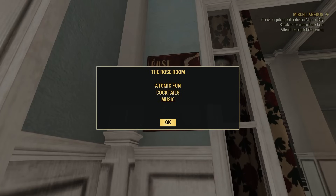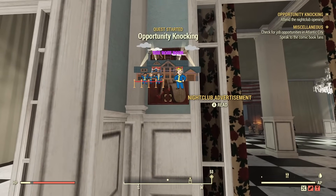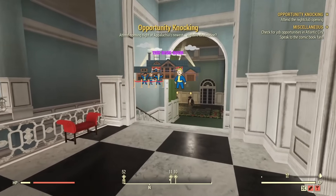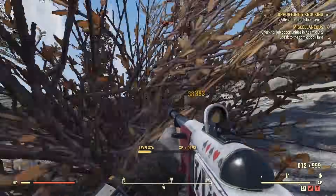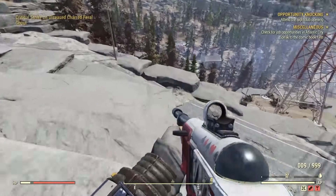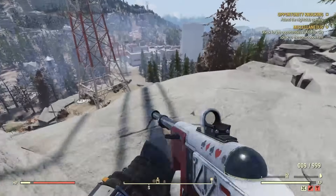Hey everyone and welcome back to another Fallout 76 video. A couple hours ago Bethesda released the new Inside the Vault article announcing the release of the new PTS update, which is now allowing us to play the new America's Playground DLC. I covered the article and all the news in my previous video, but now I want to share all the new stuff that I've found in the PTS. Be aware there will be spoilers, but if this is your type of thing make sure to subscribe as there will be more videos like this one on the way. Let's begin.